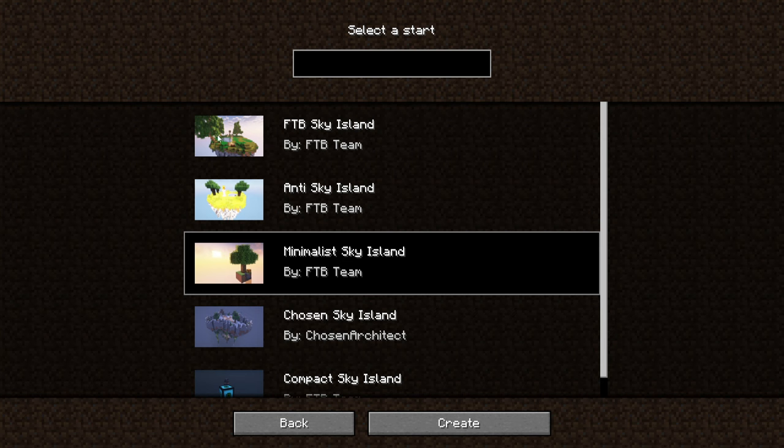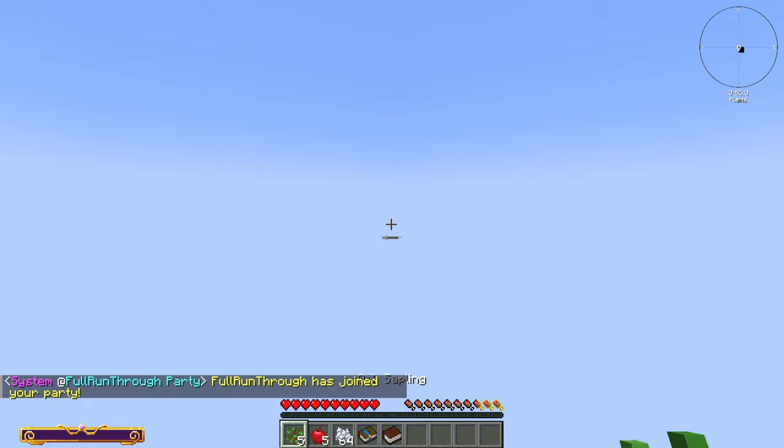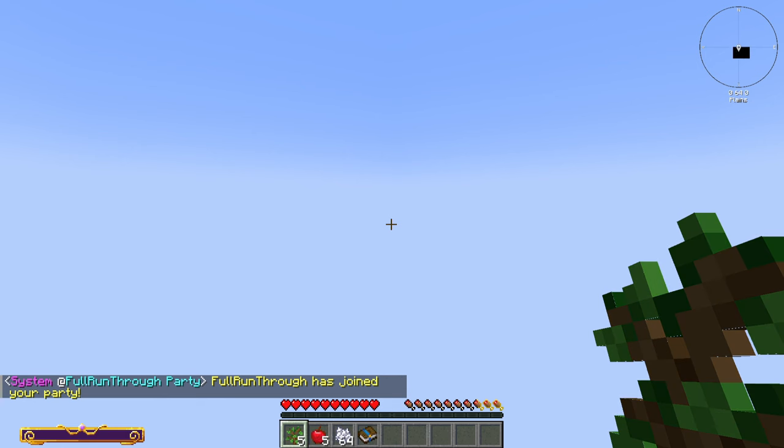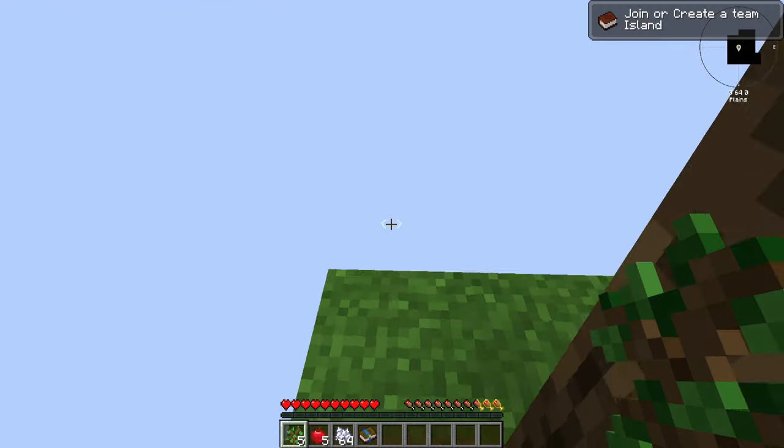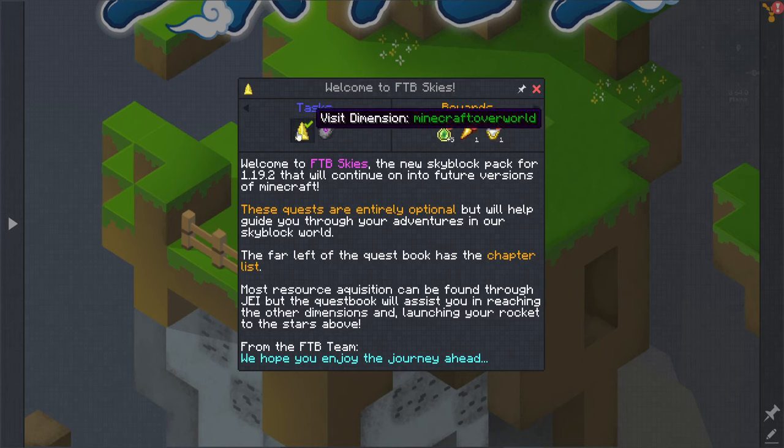I really liked the start of the Minimalist Sky Island. The big Sky Island is cool, but there's a lot already there. The Minimalist is literally just a three-by-three-by-two platform, a tree, a chest, and some water — that's all you get. This might take a minute to load. We're here! We already have a quest completed: Join the Island. Welcome to FTB Skies, the Skyblock pack for 1.19.2. We're playing the basic version, not the expert version, because I don't think I'm ready for expert yet.